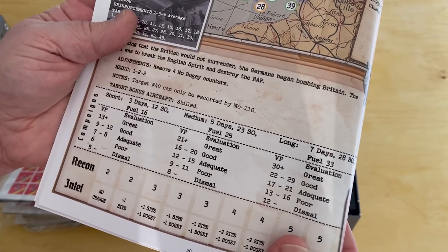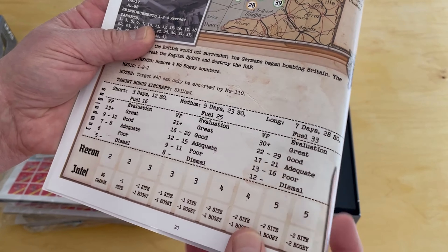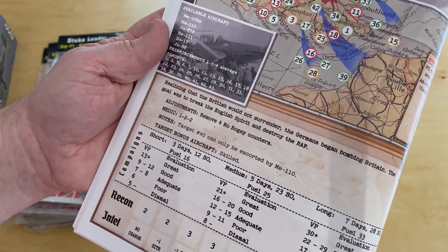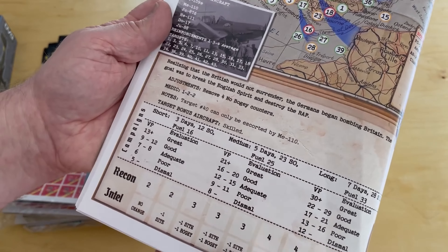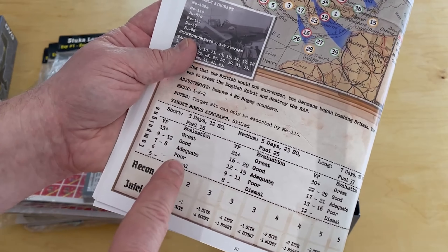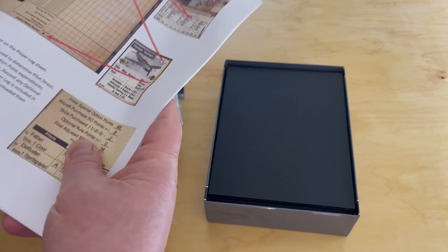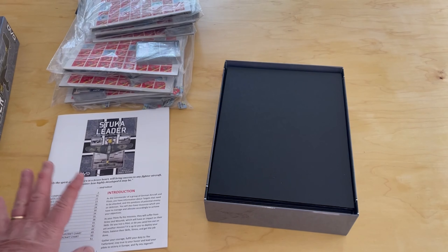The first thing you see is the rulebook — pretty thick, but most of the time these rulebooks are decent. The game really is not overly complex once you get the sequence of play. You'll find it on the boards, all laid out. It covers the different cards, ammos, counters, pilot cards, and the tactical display.